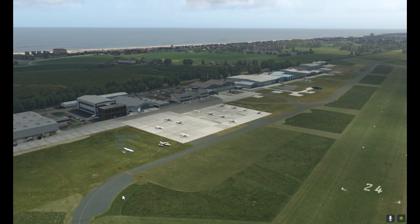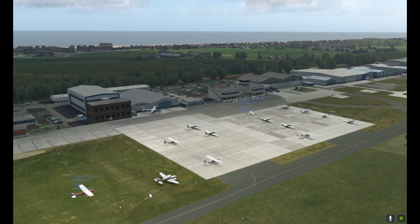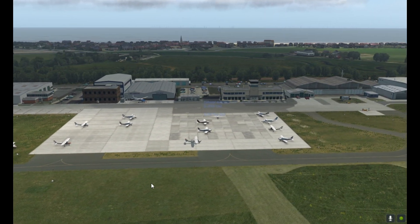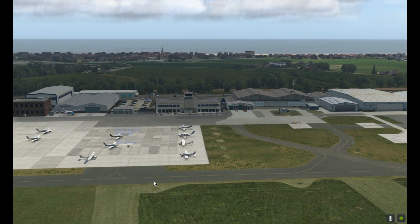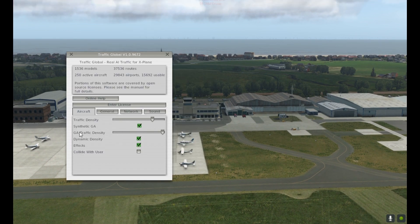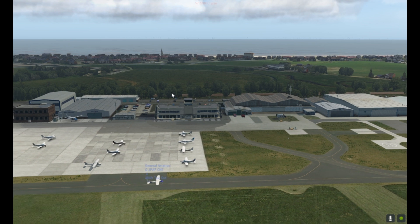Hello guys, welcome to X-Plane 11. I've got something very exciting to show you today — JustFlight have released their brand new update for Traffic Global. What you can see is a Cessna 152 currently taxiing out at Shoreham. If I go into the settings option page, there you have it: general aviation traffic density — something we have been waiting for for quite some time. It's really quite an achievement for JustFlight to implement this.